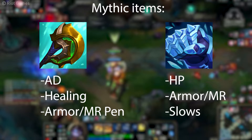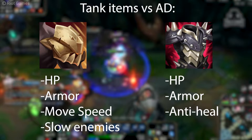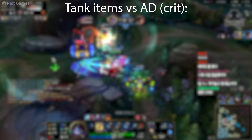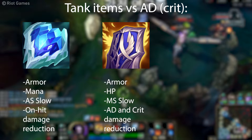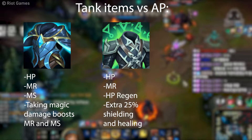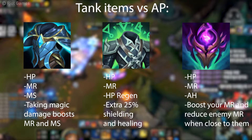For items, Divine Sunderer is a good option for some extra damage, but if you want to tank more, Frostfire Gauntlet is your go-to option. After that, if you're against AD, Deadman's Plate and Thornmail should be your next options — they synergize insanely well with Poppy. Deadman's Plate for the move speed and Thornmail because it's just a good item versus AD, especially with all the healing in the game nowadays. If they have crit champions that auto attack a lot, then Frozen Heart and Randuin's are really good. You can also pair Frozen Heart with Fimbulwinter since the extra mana will be transformed into HP.